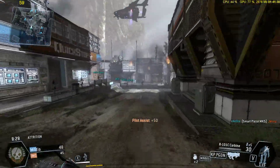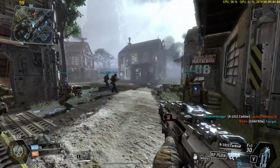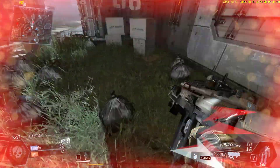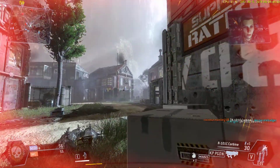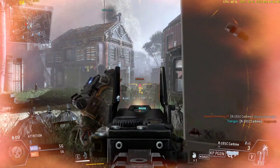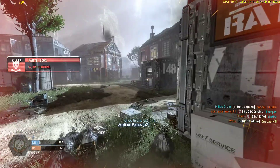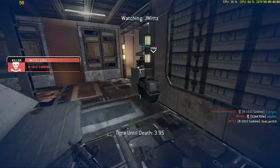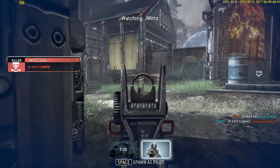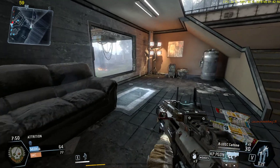I'm digging the gameplay so far — the physics. Well, it is made by them. I just like the mobility a lot more. I got sniped by someone cloaking. I did not know that assassins could cloak right off the bat. That's pretty awesome. Everybody can cloak with Q.